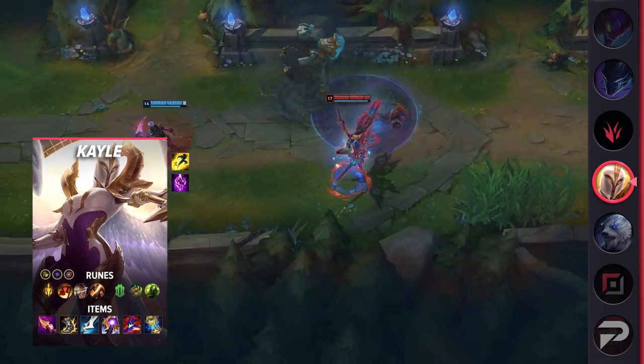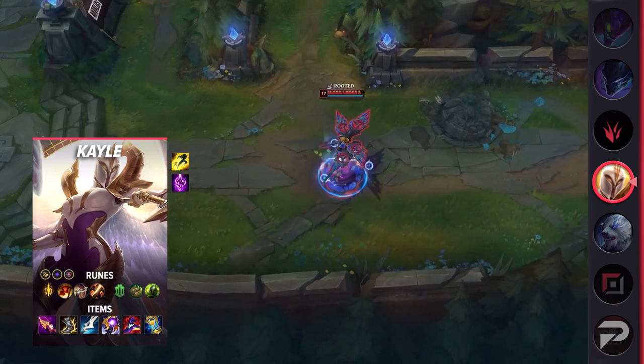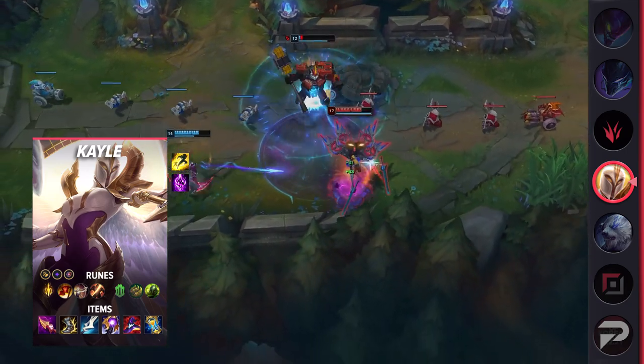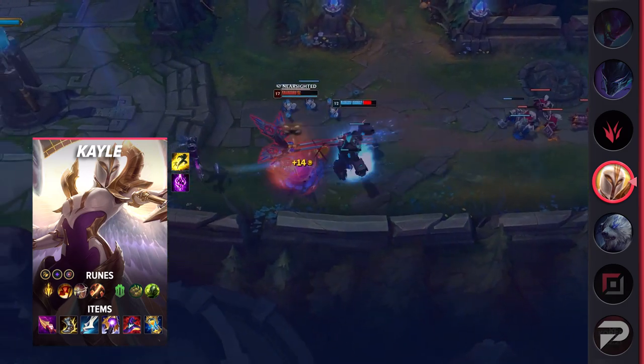Bone Plating makes it much harder for her to get bursted down, making it more feasible to slowly scale up and potentially survive otherwise lethal scenarios. Overgrowth is a solid choice for some extra scaling into the late game where Kayle shines. Cutdown is another great rune to take as we're beginning to see more tanks in the meta, adding great damage that Kayle can take advantage of during teamfights.